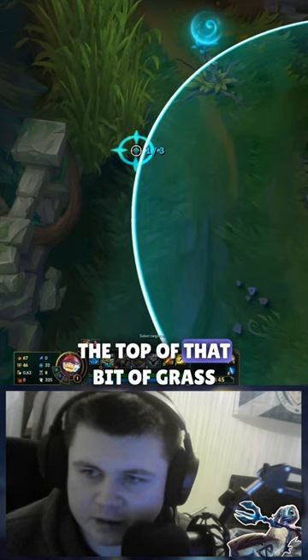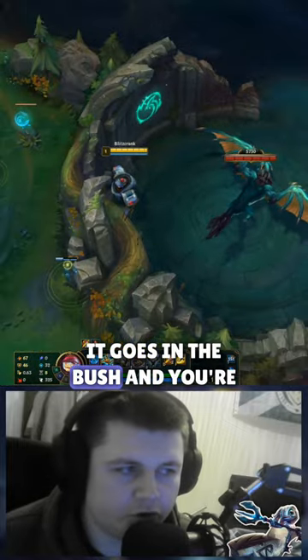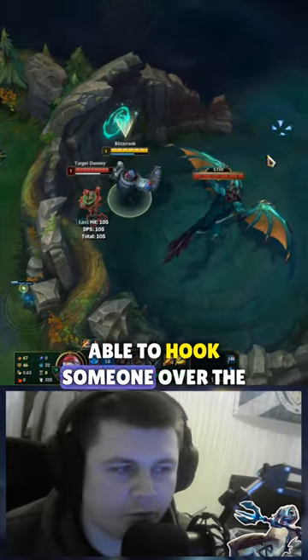If you just drop it right on the tip of that bit of grass, it goes into the bush, and you're able to hook someone over the wall.